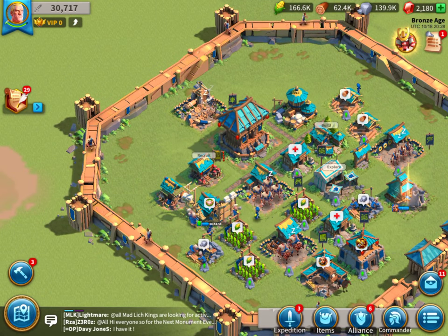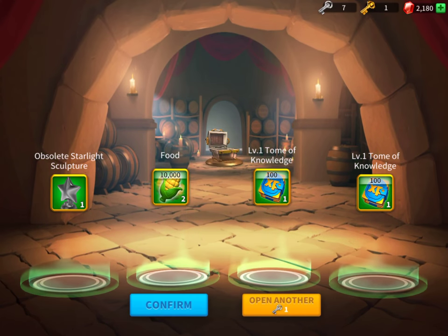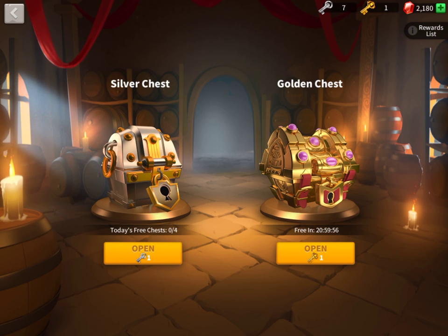The tavern building allows you to do some recruitment. Most of the time you only get some items, but those sculptures and tomes of knowledge are actually useful to upgrade your commanders. Sometimes you get another commander, so that's going to be useful as well. If you have keys you can open chests, but there's also a cooldown timer. You get some free chest openings — the silver chest I think is once a day, and the golden chest has a timer of about three days, but of course the rewards are also better.